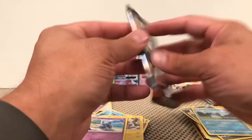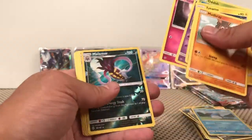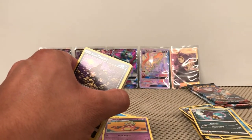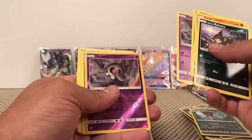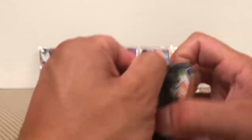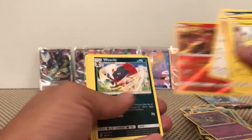Solid green — Malamah and a Slowking. Three packs left. Solid green — Duskull. See how they do back-to-back? Ledian non-holographic rare. I think it's really strange how they do that — I wonder how it's cycled. I know it's probably all random, but there's gotta be some sort of algorithm for that. Heatmor Reverse and a Weavile.